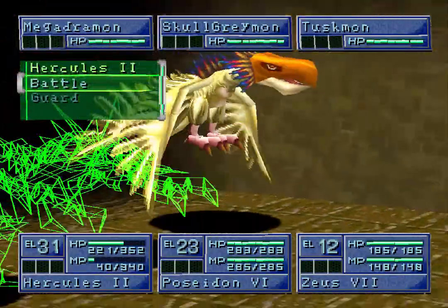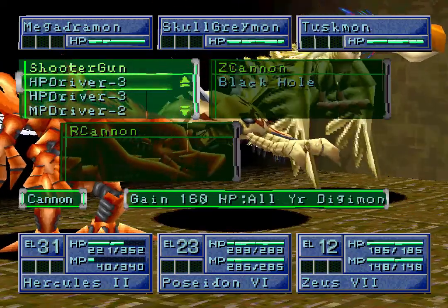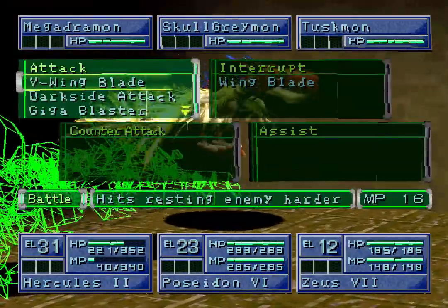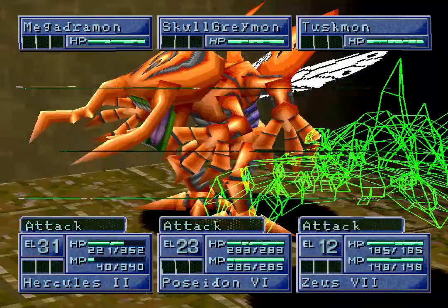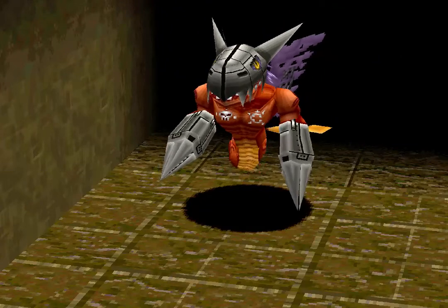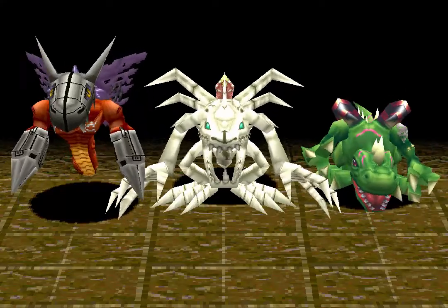Phoenixmon is looking a bit sad. Let's just do a Black Hole just to show you guys what it looks like, then we can do V-Wingblade and Tidal Wave. Let's go with Mega Drummon, Tidal Wave, and then a Scissor Claw on Mega Drummon. We want to find Crimson who's meeting up with the Chaos Lord, and in order to find the Chaos Lord we need to find the three Chaos Generals.